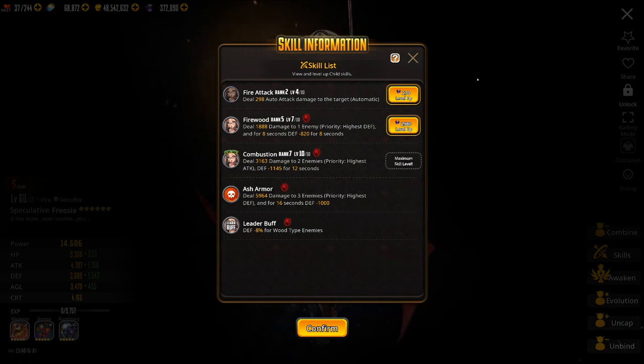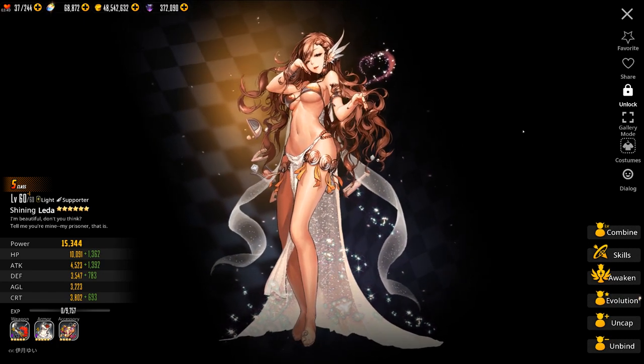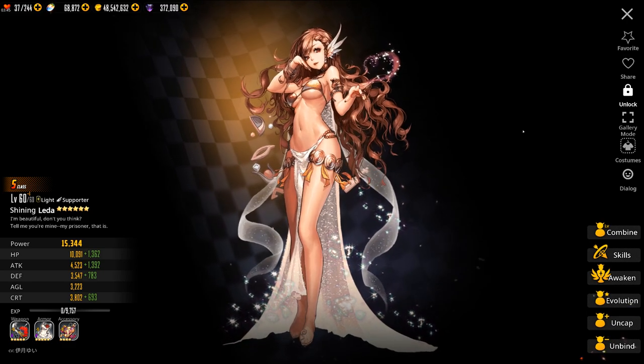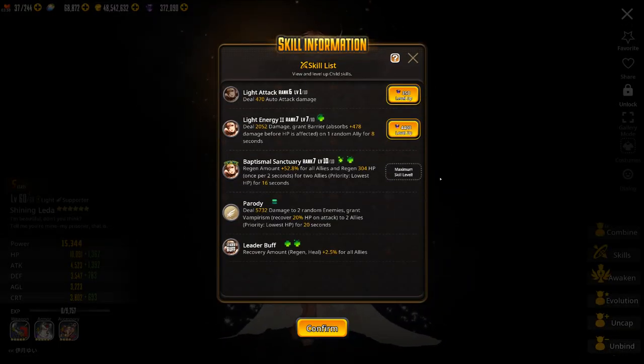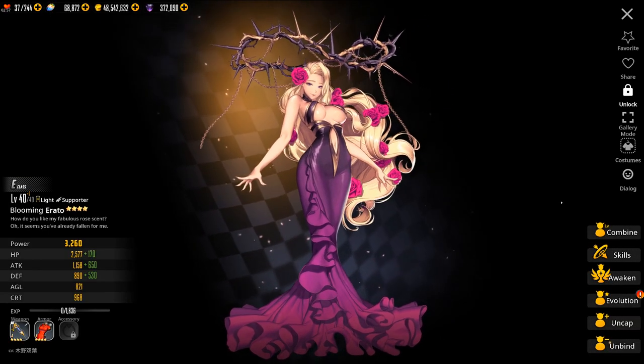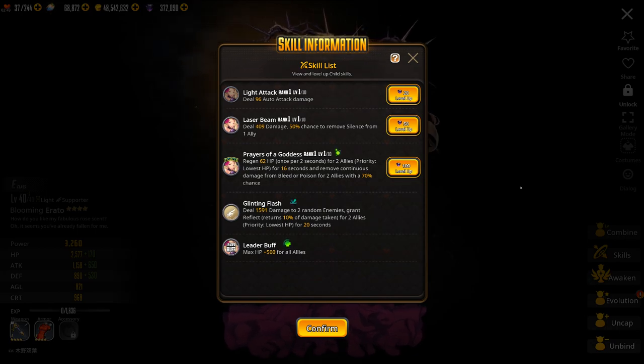Frisia is really good, especially against bosses. She's very good for World Boss and for Ragna. She just flat out decreases the defense of the enemy, and most of the top teams in raids will be using her. As for healers, we've got Leta. Technically Leta is a supporter, but she's mainly used for her healing capabilities. Leta is one of the best healers in the game — she increases the regen amount for allies so they heal more from heals. She's really powerful alongside another good healer like Maat. We also have Erato — technically a supporter but she does heal, and she also removes bleed and poison from allies, so she can be useful against specific bosses that do a lot of bleeding or poisoning.